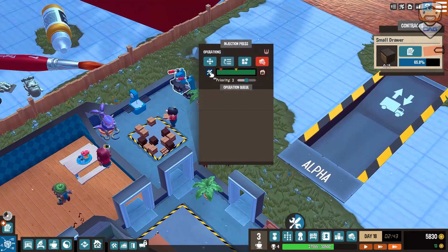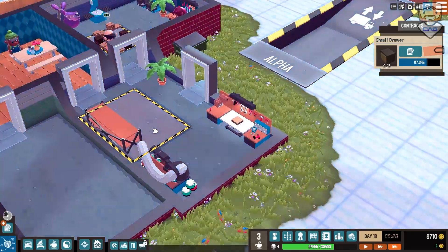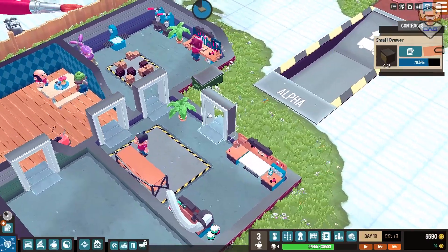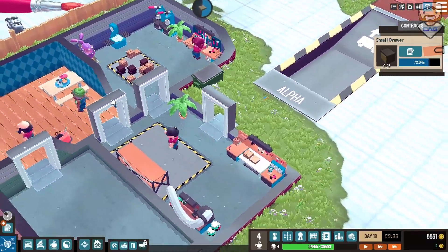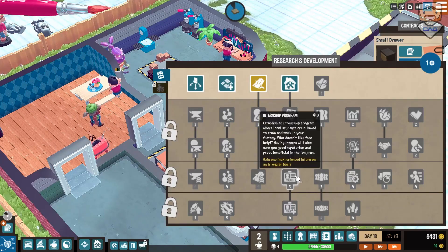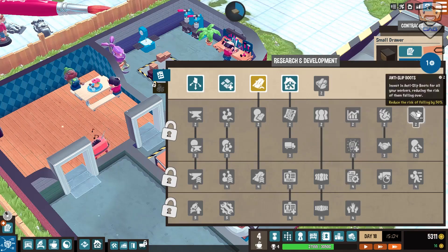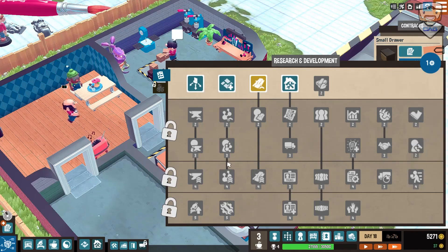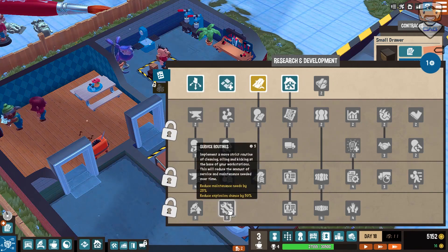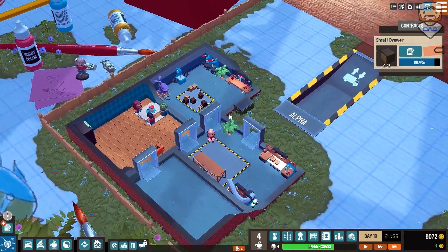It gets very boring very quick to right-click these things and repair them manually, so making it automatic is quite a luxury. I'm very much looking forward to getting there. I think in order to get that we need to get quite far down the research tree. Let's see - direct marketing, market predictions, anti-slip boots, assembly specialist - that's not the one. Service routine - I don't think I got that all the way down there when I played by myself last time.